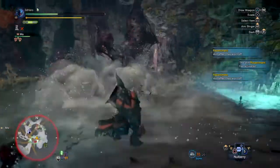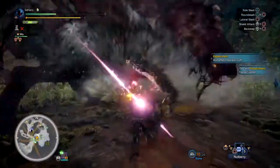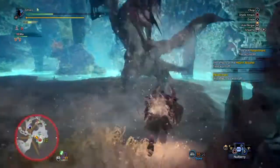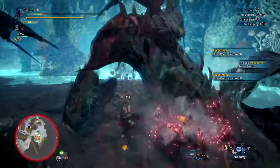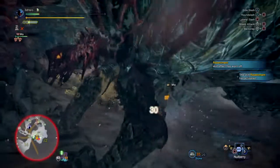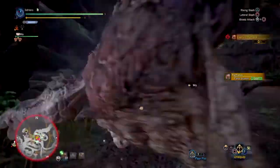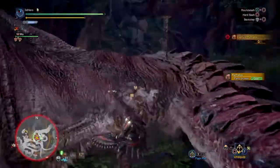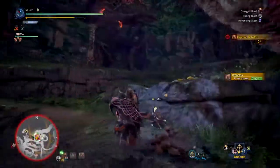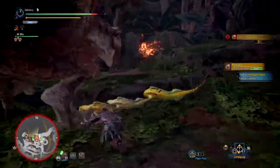With the right conditions and buffs such as canteen buffs, demon drug, and powercharm buffing you as well, your base attack value can hit 380+ or even 400+. Continuous combos on a monster can lead into the 100+ damage area, which is shockingly good for a sword and shield build around a risky playstyle. Pay attention to your health though, as you can get hit by a hard attack putting you in a life or death situation, which 95% of the time leads to death — so stock up on health potions, mega potions, and max potions. Using a health booster as shown in the video lets you recover health quickly while staying in the fight and continuously attacking.